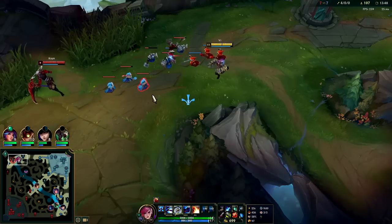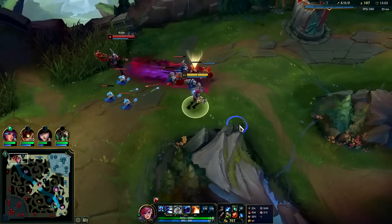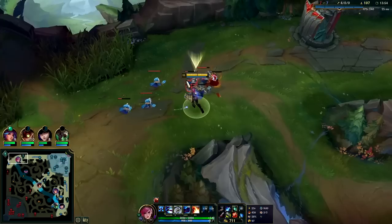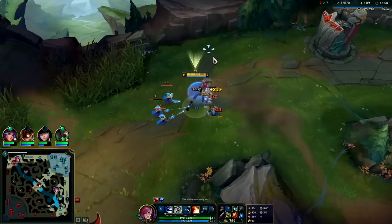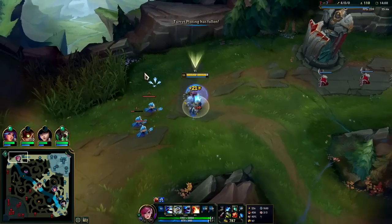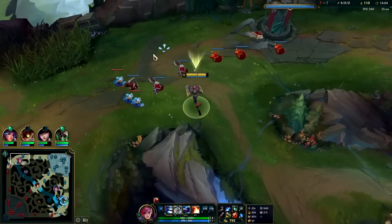He misses cannon off that — it was a game of who flinches first. He had to save it until I actually started traveling but he got nervous and misses cannon gold. He missed two or three melee creeps there as well because he's so nervous. He's going to miss that range creep. I have my shield so I can just stand here and tank a lot of shots.